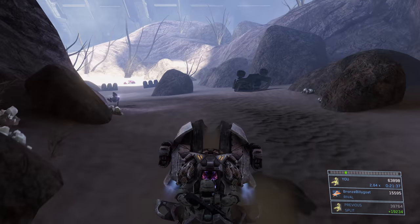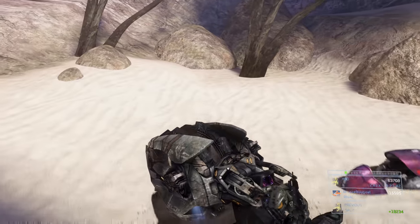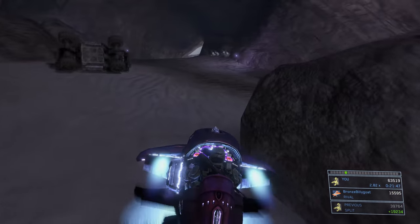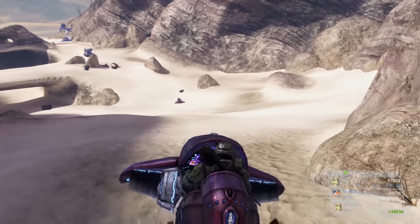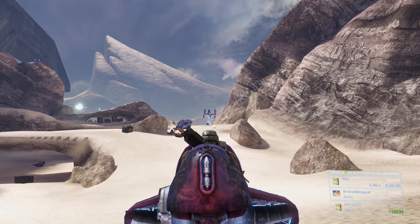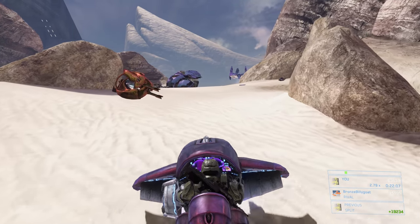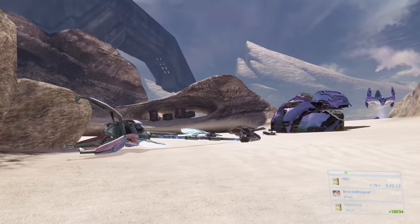A bunch of Brutes actually start off where I am right now, but once you kill the Wraith they run across this bridge towards that turret, so one might be sitting on it. If that happens, grab a plasma pistol from one of the dead grunts — whether it's a dead ghost driver or the grunt we killed on the sniper tower turret — noob combo the Brute from afar and then move on. I went back to the previous section to grab the ghost; this isn't totally necessary since you could grab one of the two ghosts in the current section most of the time.